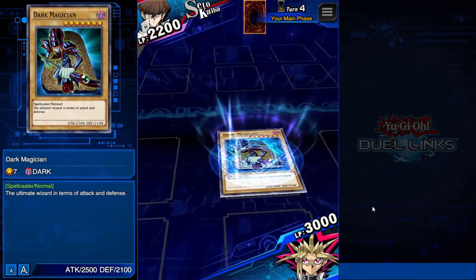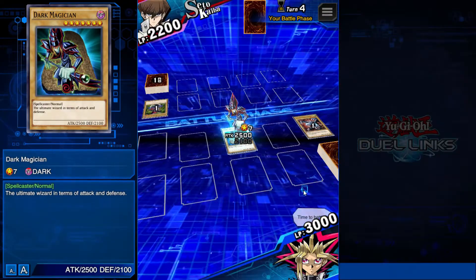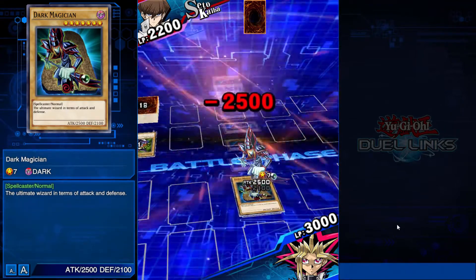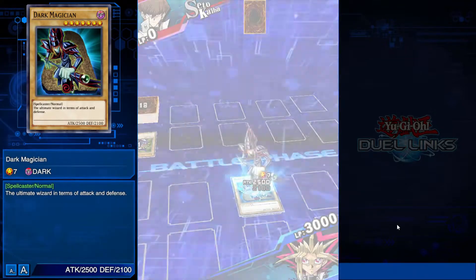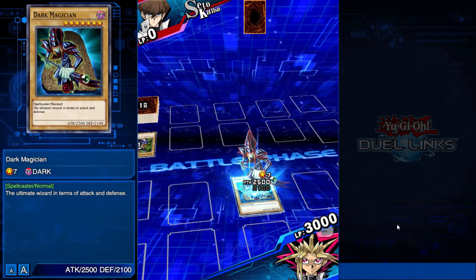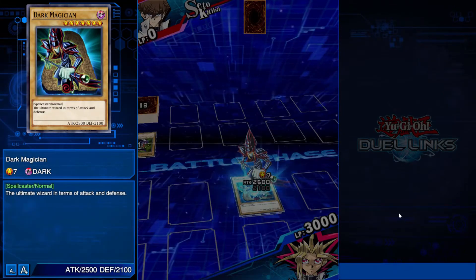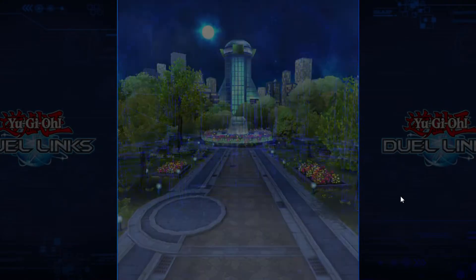Now I can attack and you got no monsters out there — they're going to attack you directly. Dark Magician, dark magic attack! Yugi: I was willing to risk everything to win, but I still couldn't pull it off. Kaiba: You will never win if you give in to hatred. I love that — they have wholesome messages in there, just like they used to do in the show.